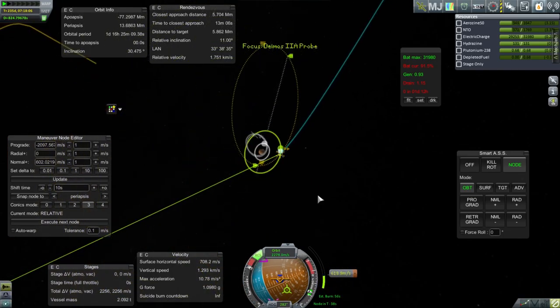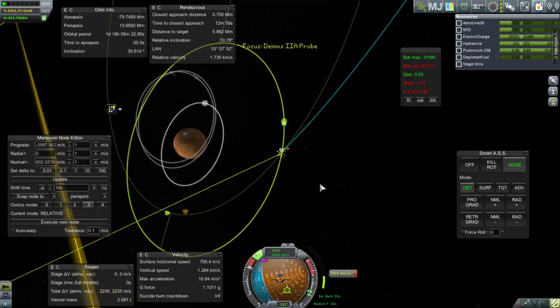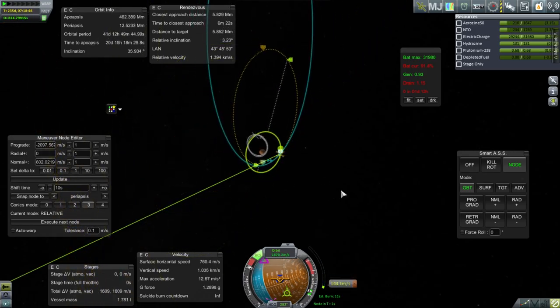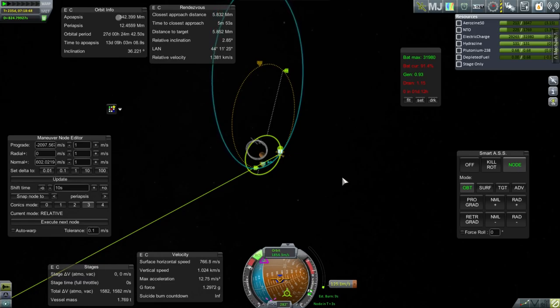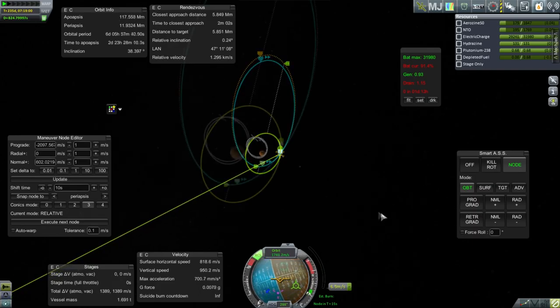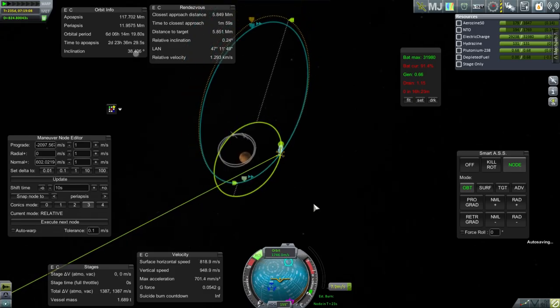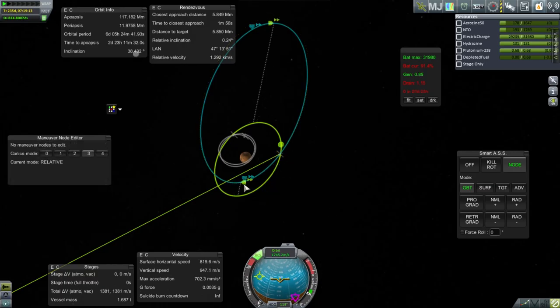I really just hope that we don't have to do too much of a burn to actually meet up with Deimos. We have capture. Our relative inclination is now at 3 degrees. Shut down because it's going to start turning me. Instead of having 2,000 left, we only have 1,388. This does not look like a great place to adjust my inclination any longer because we're 90 degrees away from either node.